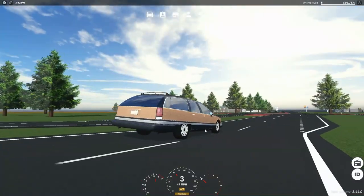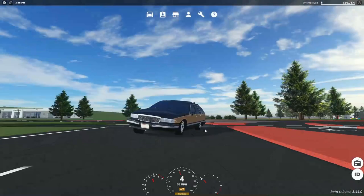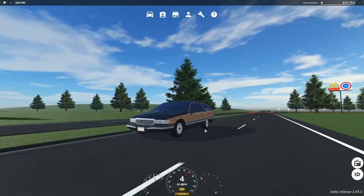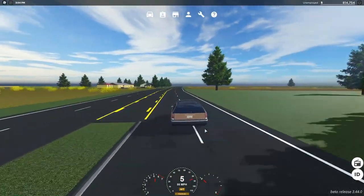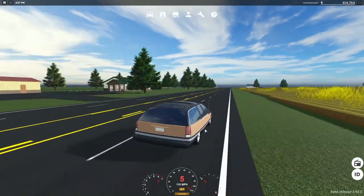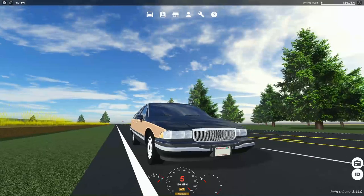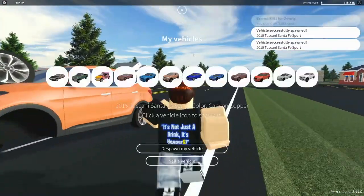This thing actually has some decent suspension — look at this. It's very roll-y, though. When you go over curbs, it just kind of handles them like a truck. Yeah, so we're up to about 80 miles an hour now, and it goes up to about 110. So yeah, top speed's 110. Overall, this car's actually not that bad.